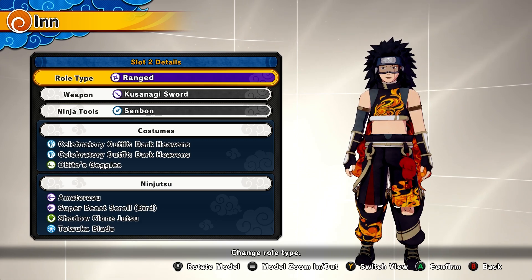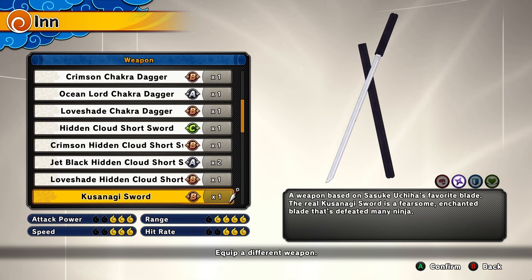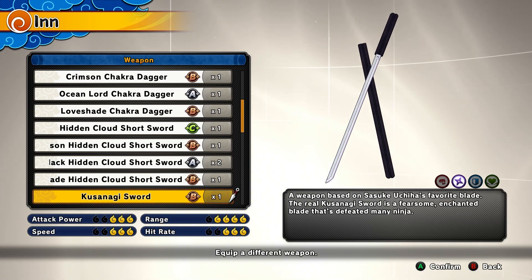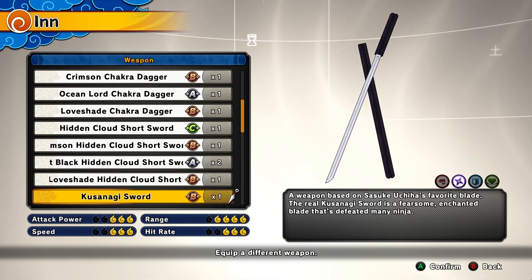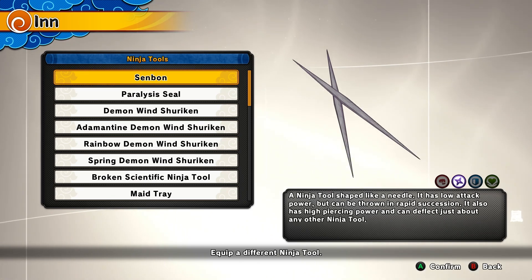Now we move on to the range class. For range mains, I want you to be using the Kusanagi sword — I'm going to make a video soon on how to combo this weapon very well. The ninja tool is going to be the Sen Bones. These are very good, they do a lot of chip damage, and you get three of them.